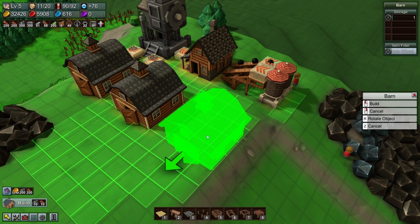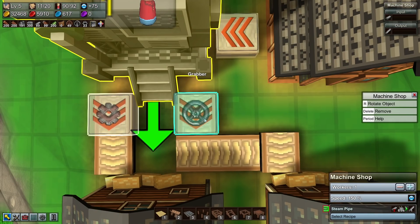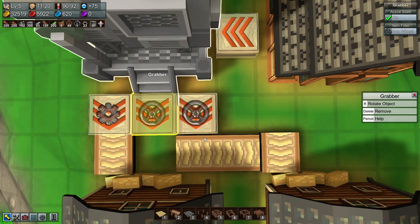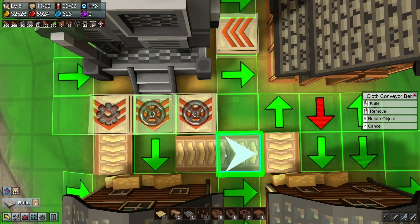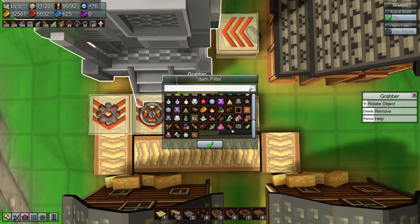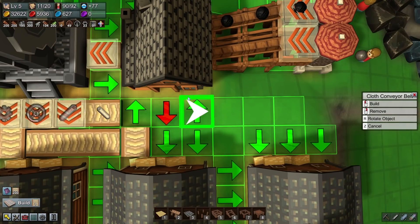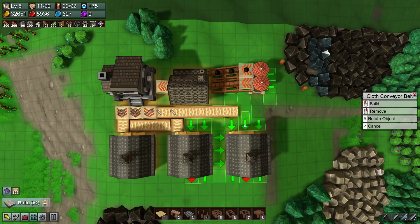There we go — now I want another machine shop because I want one more thing being made: steam pipes. This one needs to be wheels and this one needs to be steam pipes. Perfect — one might say marvelous. Oh, you're going to be a bit of a pain, aren't you? Preemptive rotation — there we go.